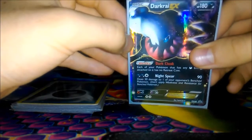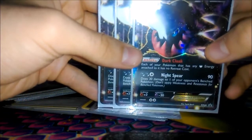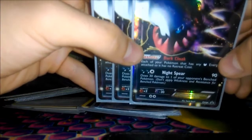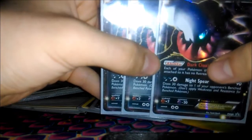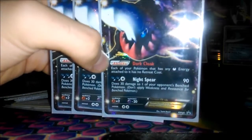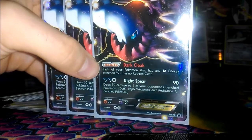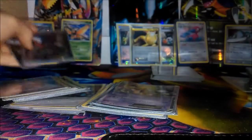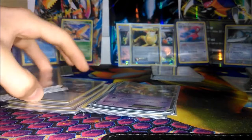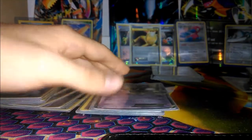We have to start off with the Darkrai EX — I played three of these. You would really use this for its Night Spear attack: three for 90 was quite good at the time, plus 30 to one of the opponent's benched Pokemon, which really could add up. This was also a really nice card for its Dark Cloak ability, which meant any Pokemon that has Dark Energy on it has no retreat cost, so you wouldn't need to run Float Stones. Getting Dark Energy on that Pokemon really quickly made it hard to take down.